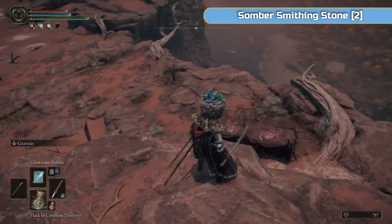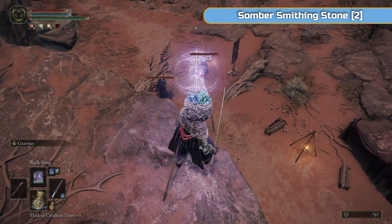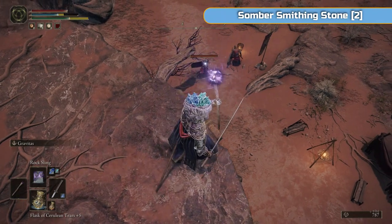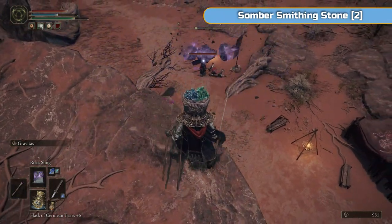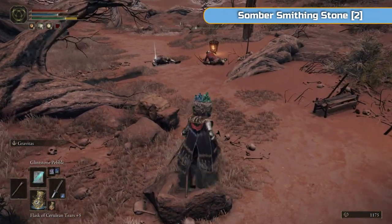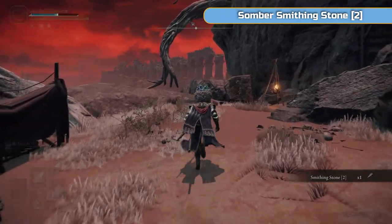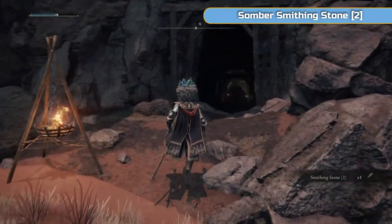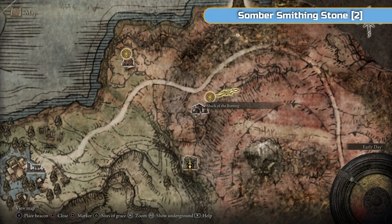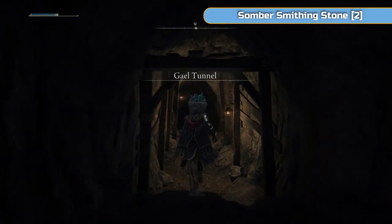We're just following the line. There are two enemies here — you can drop down and ignore these if you want. Hit them in the back of the head with some boulders. You never know, they might drop something nice. One dropped a smithing stone 2 — that won't come in handy. And this is where the cave is — Gael Tunnel.